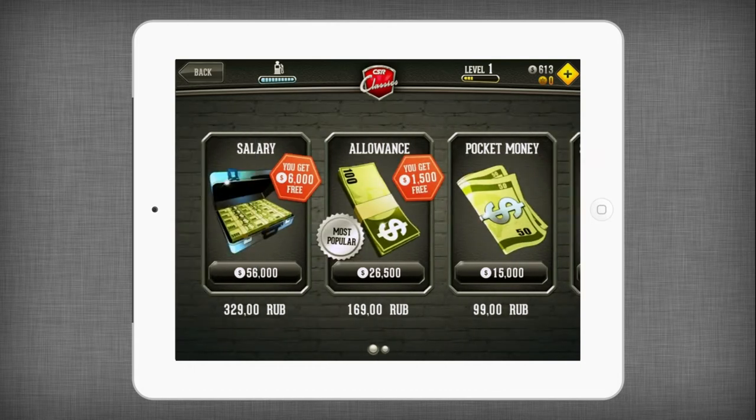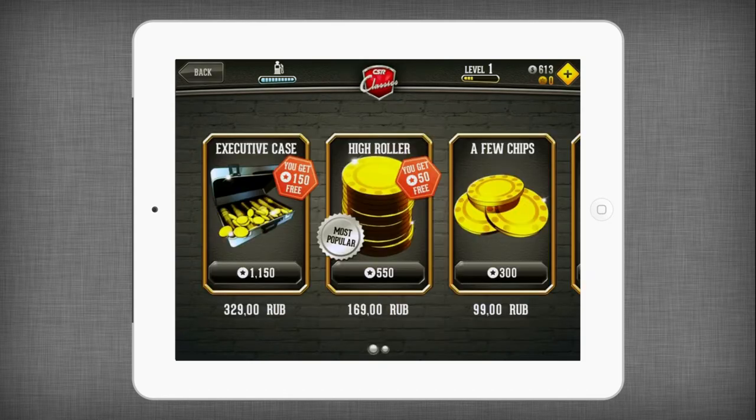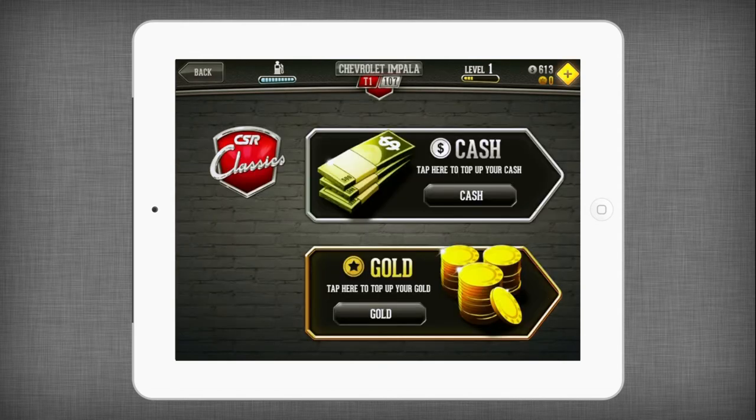На все улучшения автомобилей нужно тратить внутриигровую валюту. В игре есть два вида валюты: первое – это золотые монеты, которые можно только купить за реальные деньги, и второе – это деньги, которые игрок может заработать по мере прохождения игры.